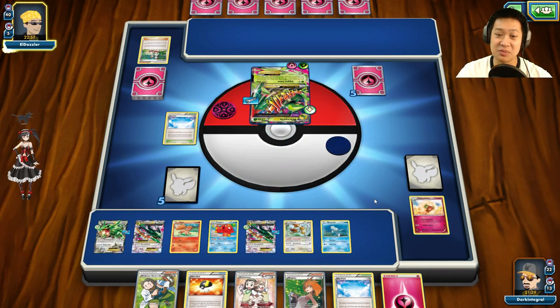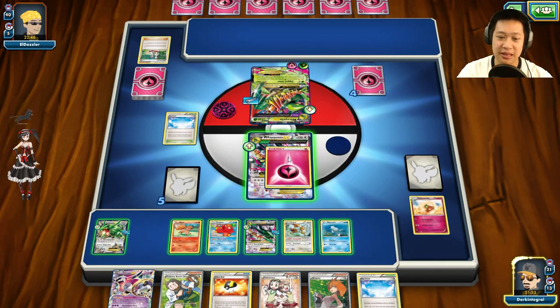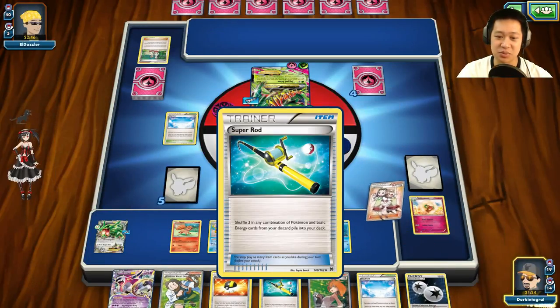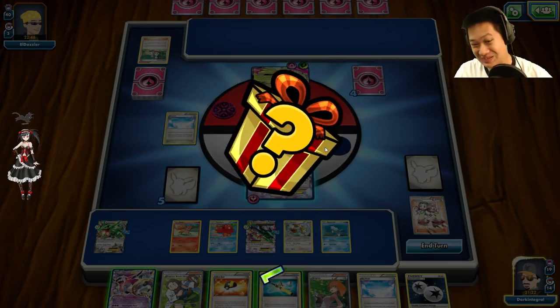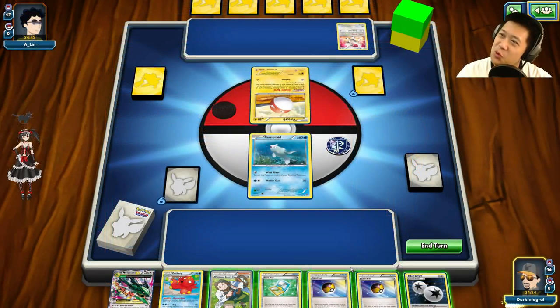Rayquaza — nobody's ready to fight afterwards. He can fully heal you — I can handle the damage. That's a Spirit Link — that's a Mega Sceptile. Whimsicott is going to take the hit. Ouch. But I do get to play my own Teammates next. Somebody's got to take the hit — it's probably going to be Mega Rayquaza. Hopefully I can find Super Rod. I'm going to use Teammates to grab that out. Here's the Mega Rayquaza — it's now out. Let's play Teammates. I want my Super Rod and a Double Colorless Energy. He does not have enough damage to take me out. I was so way ahead in setup. Welcome to another Rayquaza match.